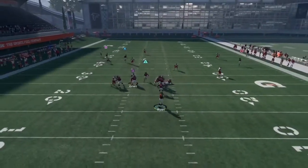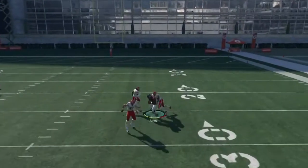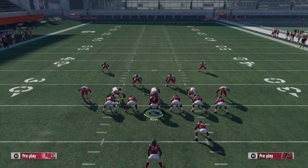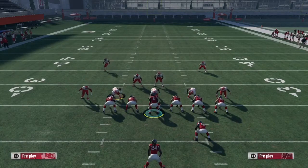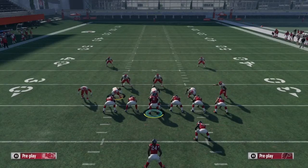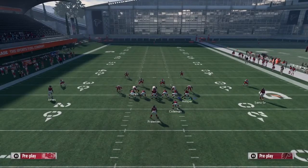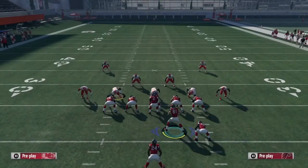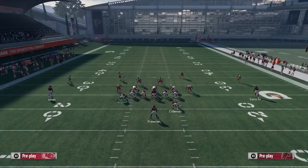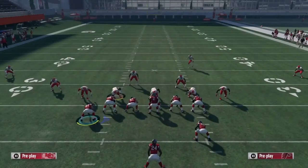Pass lead right to Julio Jones — as you can see it gets open. If you pass lead right to Julio Jones he will have a chance to RAC catch it, run that safety and that corner, and go to the crib. So one more time: put X on the screen, put circle on the comeback, motion X, block R1 which is my fullback, then switch to Cover 3 and bomb it deep. You have to roll out to the right and pass lead right.